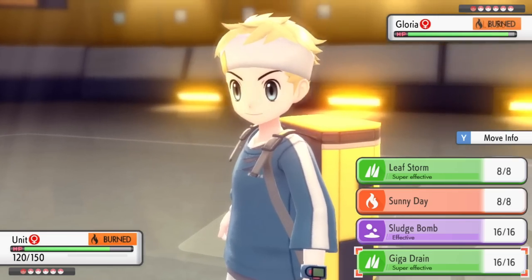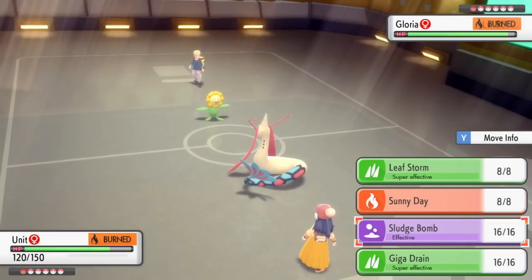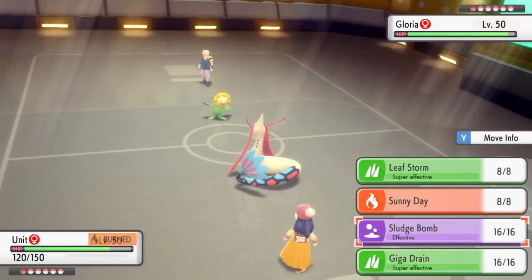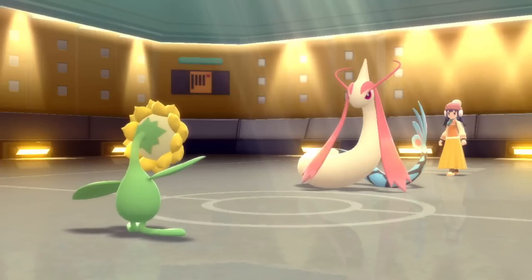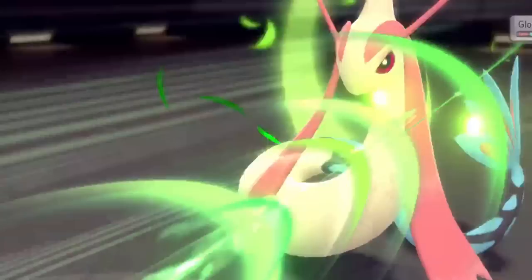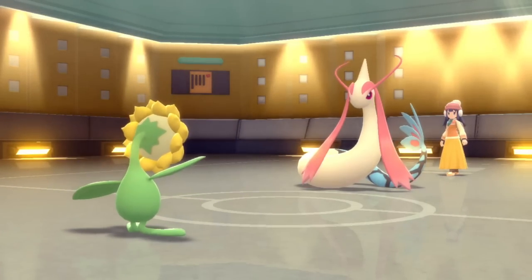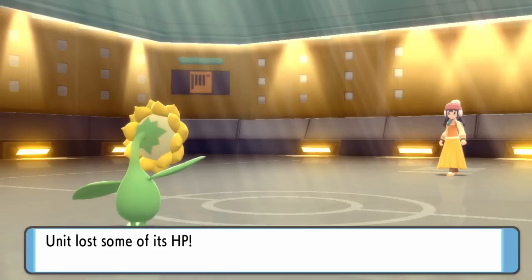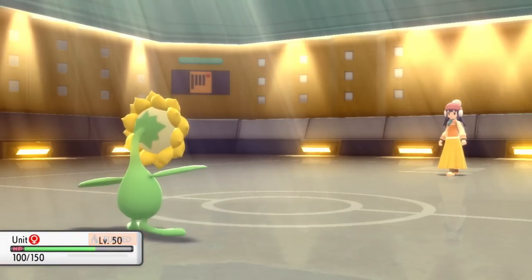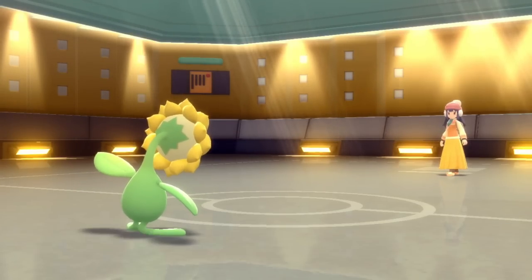I'm thinking, are they going to switch into the Togekiss? If they do, I can go for Sludge Bomb. If they decide to stay in, I think a Leaf Storm can kill, but do I want to leave this matchup with minus Special Attack? I really want to go for Sludge Bomb expecting the Togekiss, but I decide to go right for the Leaf Storm for big damage. They actually end up staying in because they underestimated the damn Sunflower — they violated rule number one: do not mess with the Sunflower in the sun. So that takes care of Milotic, though I take Life Orb and burn damage.